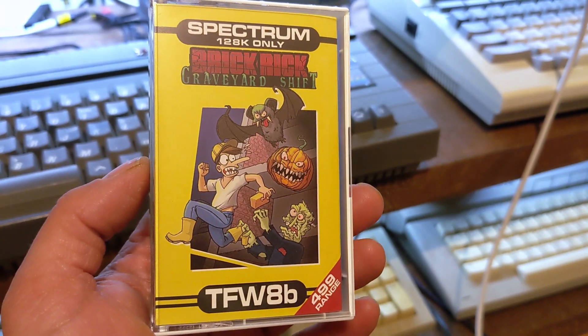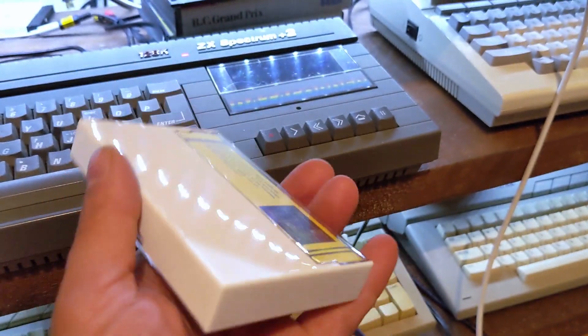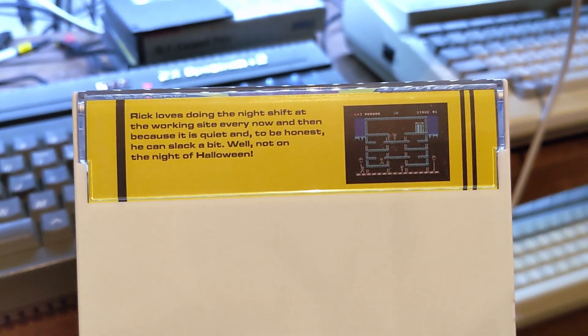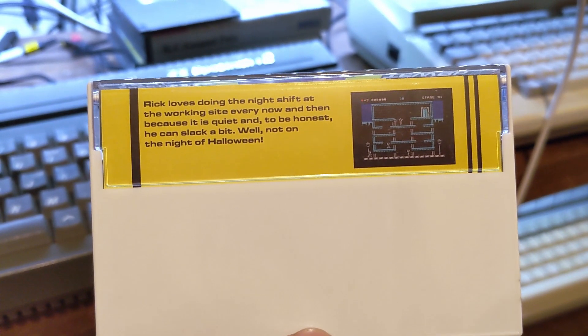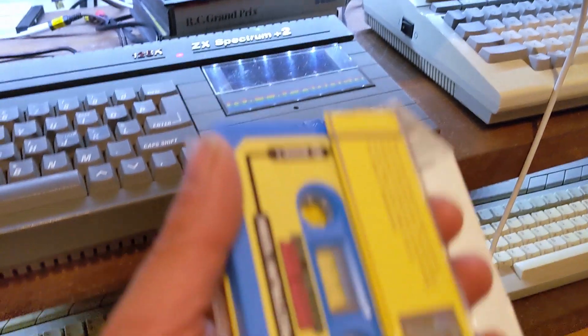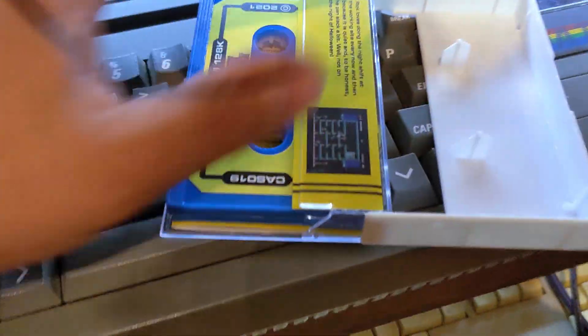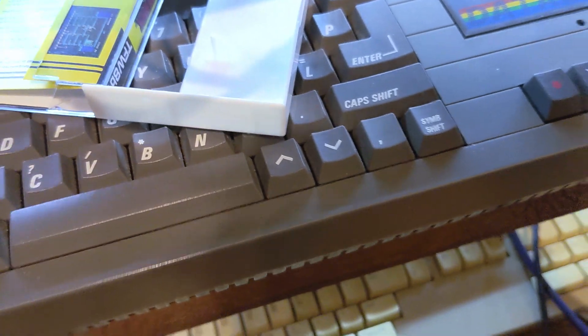Futures 8-Bit have been really prolific recently, and there's another game that's been released on their £4.99 range. It's Brick Rick Graveyard Shift for the Spectrum 128. You may remember I reviewed the original Brick Rick game in a round-up of CPC games, but this is an all-new game coded by Juan Martinez.